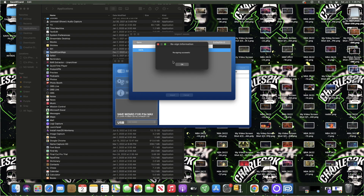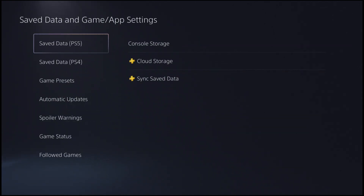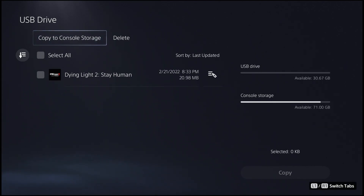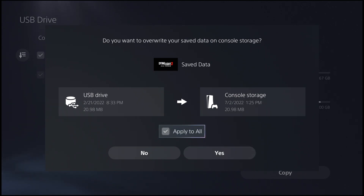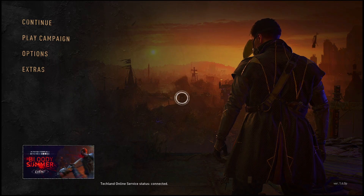Once it's done resigning it will say 'Resign is Successful' — just hit OK. Now unplug the USB from your computer and plug it right back into your game console. Once back on your console, go back to Save Data and Game App Settings, go back to the PS4 settings, but this time go up to USB Storage and make sure you're hovering over Copy to Console Storage — not Delete. Hit Copy, apply to all, hit Yes, and it will begin to copy. Once done, you're good to go — load up Dying Light 2.